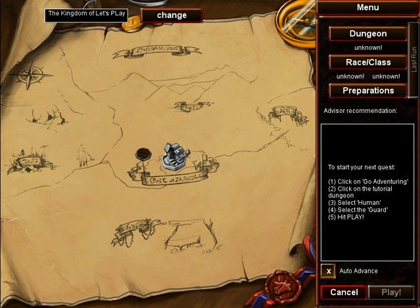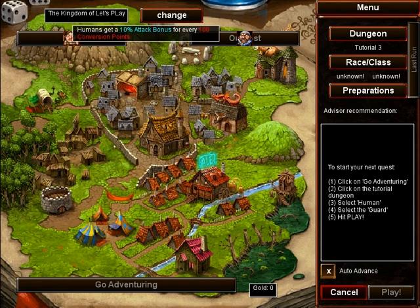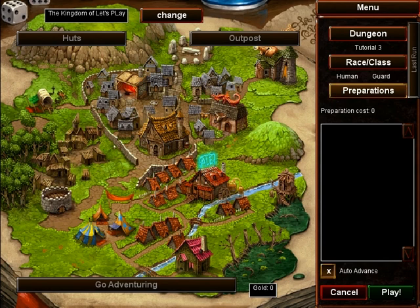When you start a dungeon, you just hit start dungeon. You'll select the dungeon you're going to go to, and you'll select your race and your class. In this case, you only get humans from the huts, and the outpost gives you guards, which have no special abilities. You can also grab preparations, but we don't have any preparations right now because it's the beginning of the game — it's the tutorial.